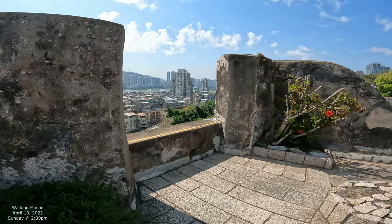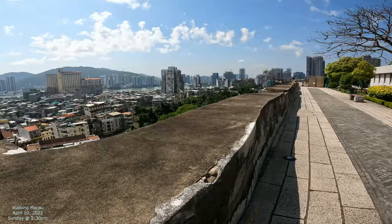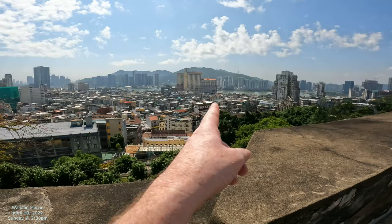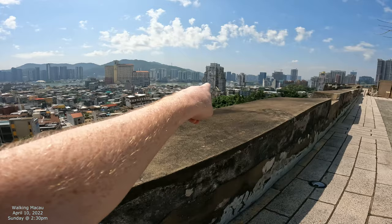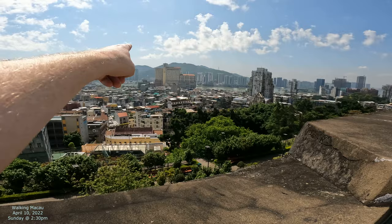That area over there is where ships would land, because other parts of Macau were murky. That big yellow building that says Pont 16 — that's where the piers used to be. All the ships would come in there, people would disembark and head down to the area called Rua da Felicidade, the main street leading into the core of the city. And you can see the São Paulo ruins right there — so from the pier you could walk straight to that big ruined church.